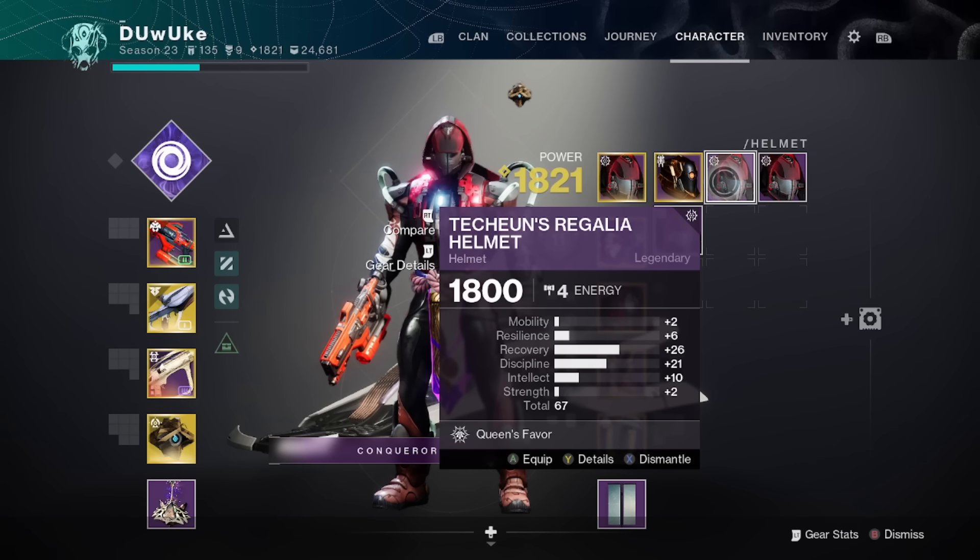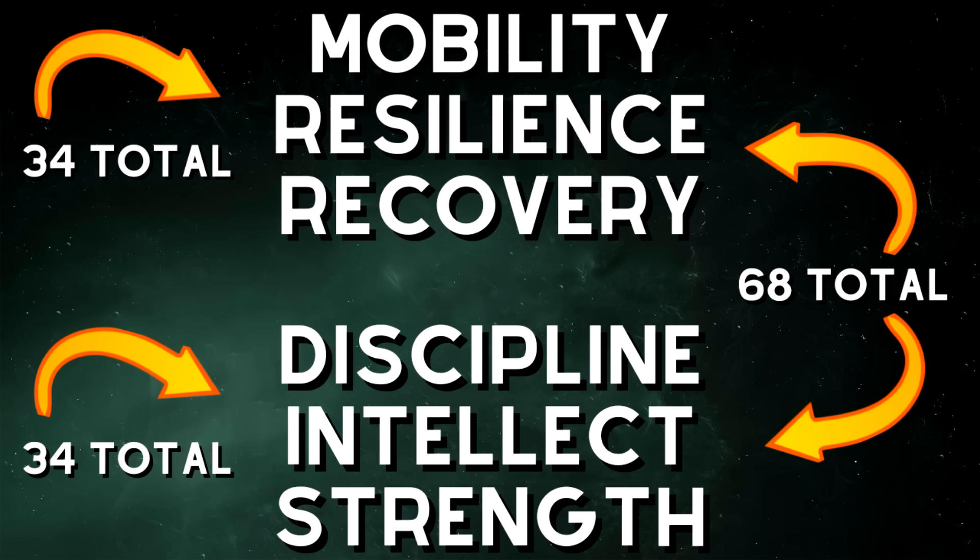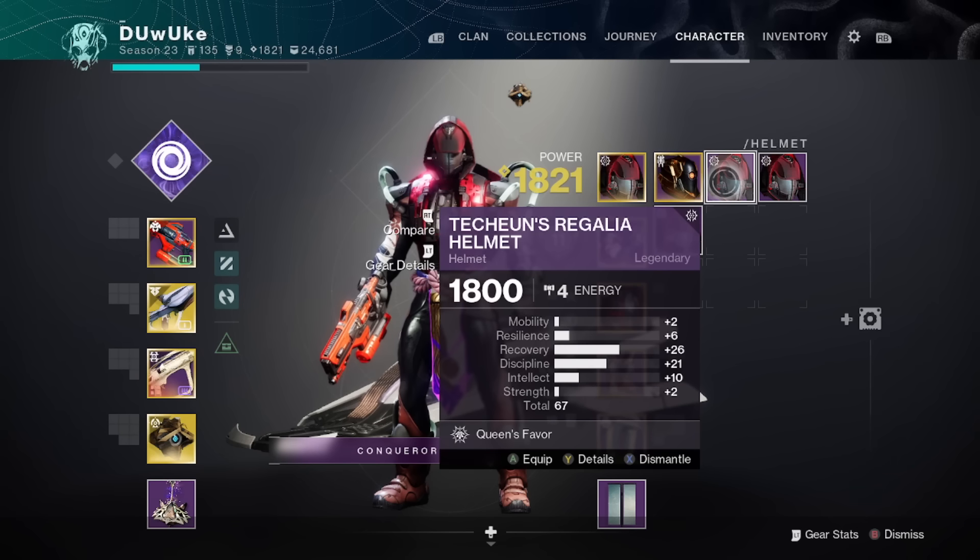The reason for that is twofold or even threefold. Legendary armor has a bunch of different possible rolls, and at a base, the highest possible legendary armor roll total stats-wise is going to be 68. The top three stats — mobility, resilience, and recovery — can have a maximum of 34 total stats, and discipline, intellect, and strength can also have a maximum of 34 total stats. So this helmet we're looking at has 34 in the top: two mobility, six resilience, and 26 recovery. Then we've got 33 in the bottom — 21 discipline, 10 intellect, and two strength — so we're almost at max with a really nice distribution.